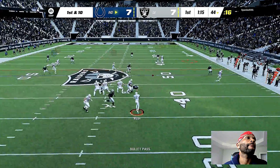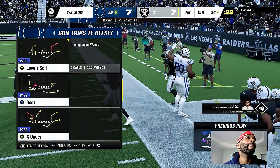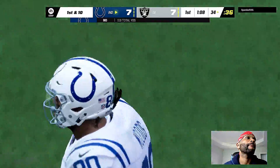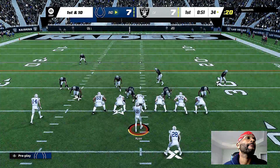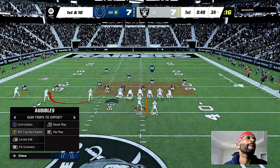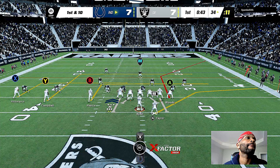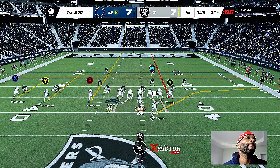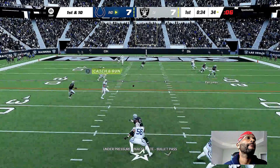They'll throw on first down with Ryan — looking for Woods again, and he finds him. Now he's going to get this all the way down inside the 35. Back-to-back receptions for him, another first down. The offense was humming on the first drive, and not much has changed on drive number two. A lot of times confidence just really kicks in for a team — once you prove it on a drive, it's hard to get out of that mindset. Those big fellas up front are really making this offense go early in the game.